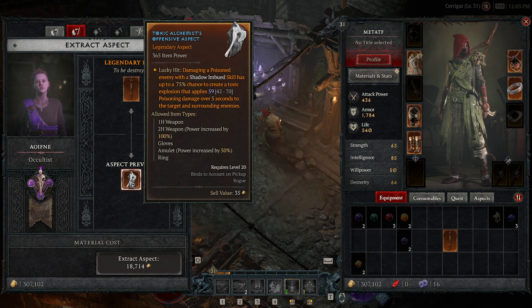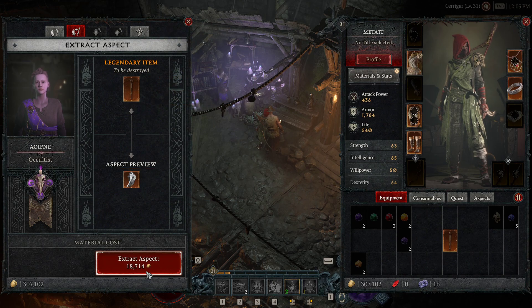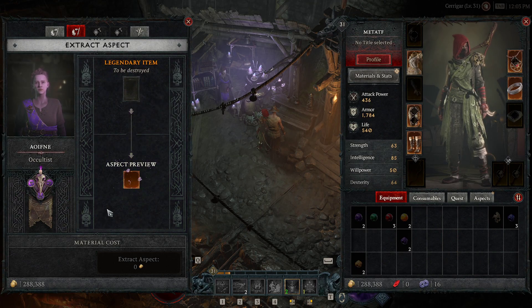We'll extract the aspect. As you see right here, we can take the aspect that's on here — which is damage a poisoning enemy with shadow and beam skills — and it has a 75% chance to create a toxic explosion. Go ahead and click Extract Aspect. Extracting will destroy the item, so we'll say yes, and then the aspect goes away.